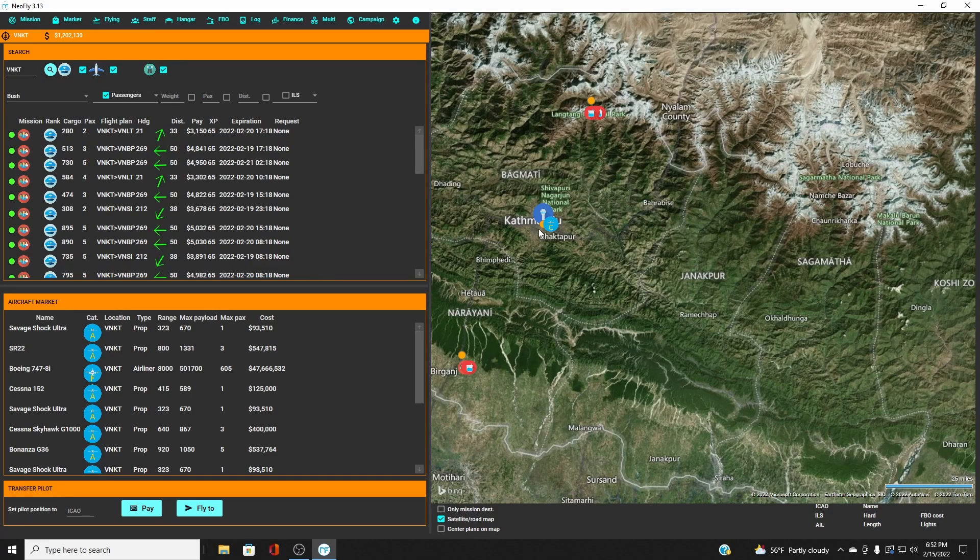I'm going to start flying passengers from Kathmandu to Lukla, and I want to set up a steady service — I want to be one of the steady airlines carrying passengers on that route. I also want to be able to receive extra missions and specific missions, and that's where FBOs come in real handy.